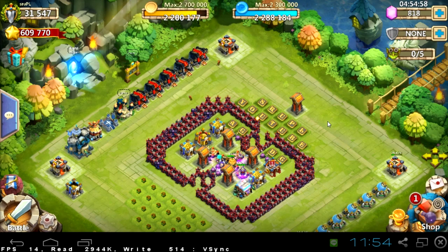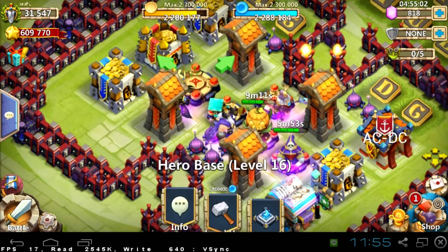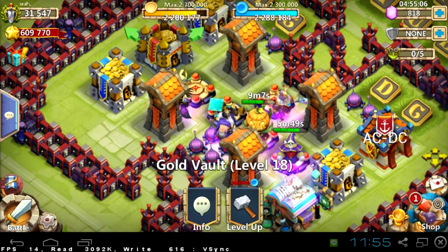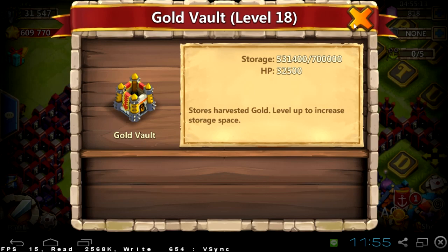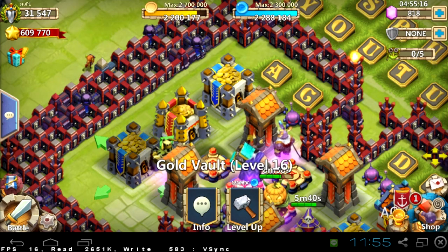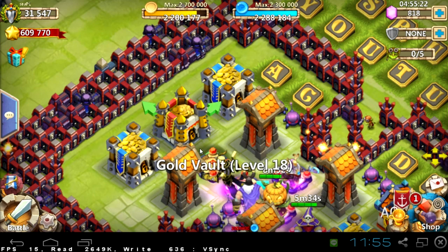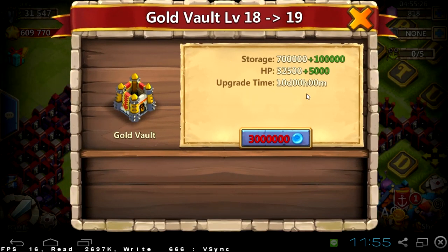Long, long time before, as you can see, I'm still not with a 6 hero base, but I have a gold vault at level 18. It has a new look and it gets much more HP from level 17. Right now it gets only 3,500, but after upgrading to level 18 and 19 it gets 5,000 HP.